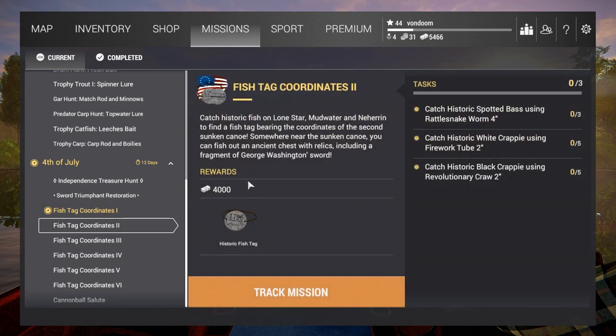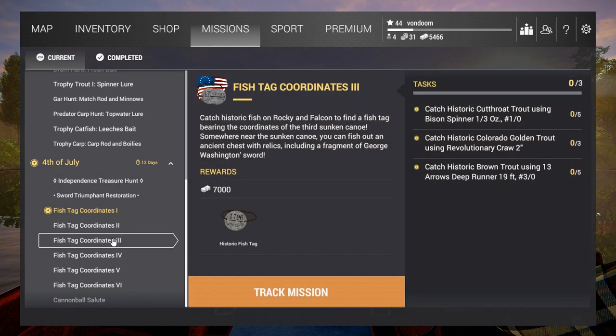Quest number two takes place in Lone Star Mudwater and Neheron. You'll be catching historic spotted bass, white crappie, and black crappie. From Rocky and Falcon: historic cutthroat trout, historic Colorado, and historic brown trout.